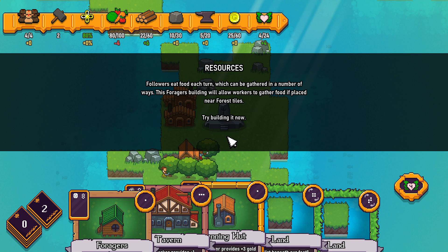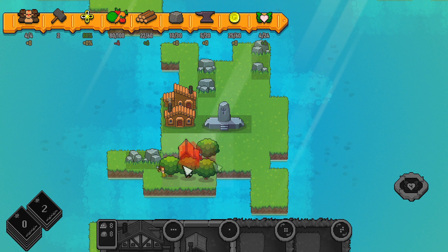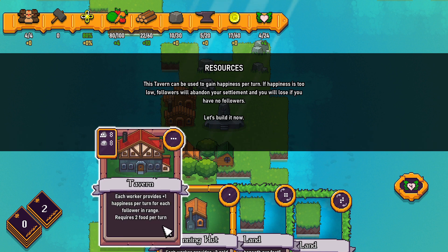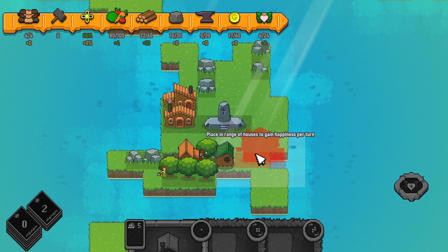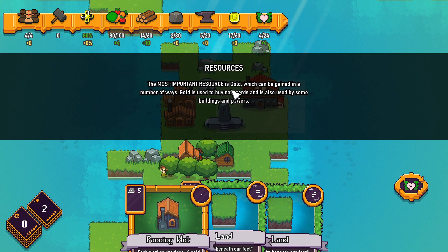Followers eat food each turn, which can be gathered in a number of ways. This forager building will allow workers to gather food if placed near a forest. As you already had workers available, they have automatically been deployed to your new building. This tavern can be used to gain happiness per turn. If happiness is too low, followers will abandon your settlement.